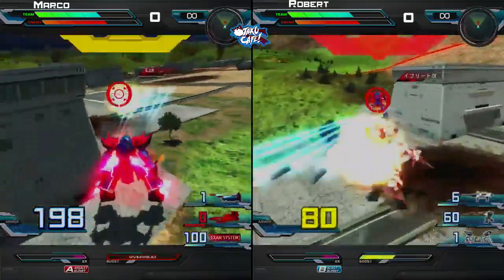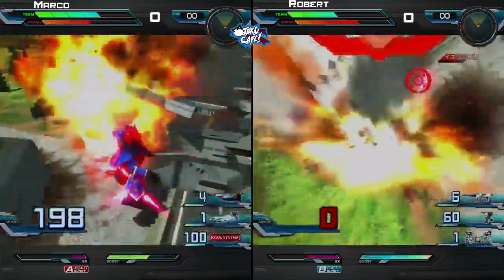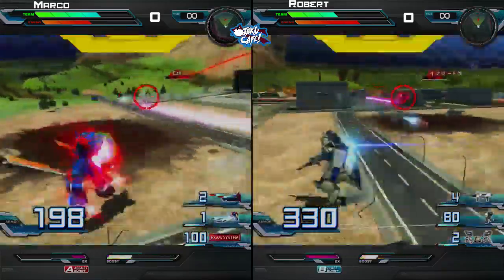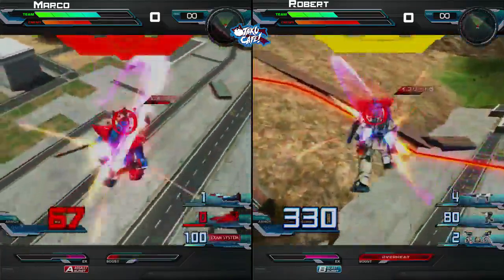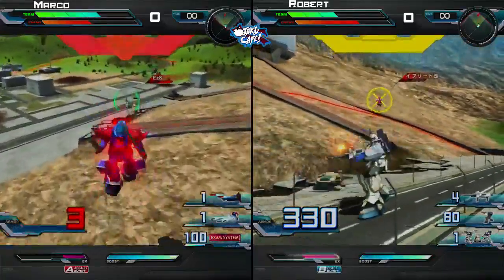That exam system is going to make him pretty difficult to deal with if he closes range. EZ-8 is the exact opposite of the way Ifrit wants to fight. EZ-8 wants to kite — just jogging in place, that's all he's doing. Just jogging in the park, firing some Vulcans here and there, and a little laser beam.